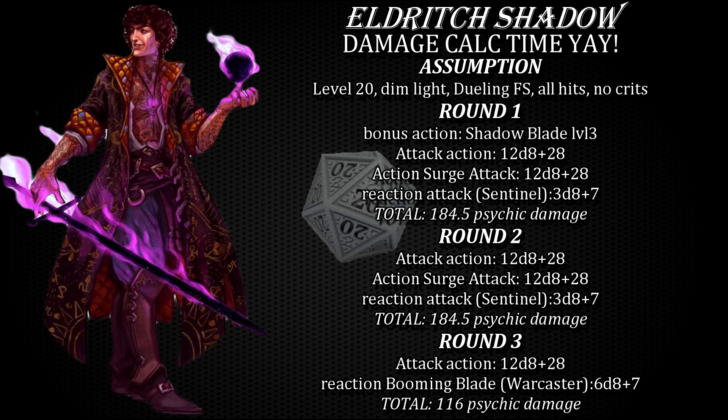Assuming dim light conditions, character level 20 and dueling fighting style, Shadow Blade provides automatic advantage in dim light or darkness and deals 3d8 plus dexterity plus dueling damage on each hit — 20.5 psychic damage on average per hit. With your standard attack action giving you four swings, action surge doubling this to eight attacks, and your Sentinel feat using your reaction for one extra attack against an enemy who attacks your allies, that's nine total attacks in the very first round of combat amounting to roughly 185 psychic damage. You can do this one more time in round two, then you're down to your standard four or five attacks dealing between 80 to 100 damage per round. In some cases you may even be able to stack an additional 13.5 average thunder damage with your Sentinel plus War Caster plus booming blade attack of opportunity combo.